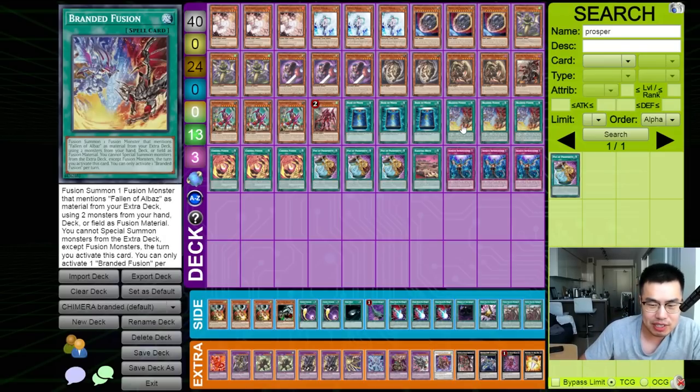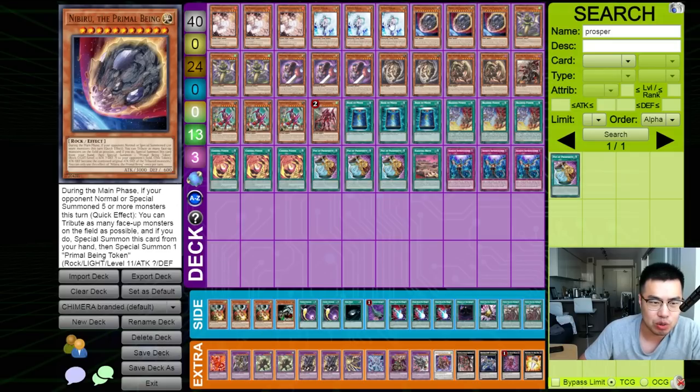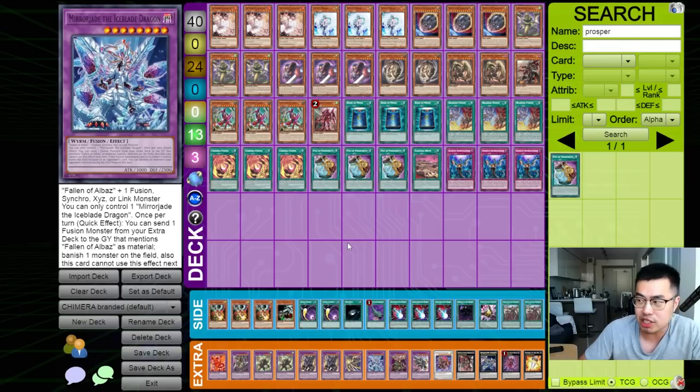Branded Fusion is just an insane extender mid-to-late game. You can also dump any copies of Effect Veiler, Nibiru, or Mirror Sword Knight himself as a light to go into Albion, the Branded Dragon, into Mirror Jade — to just control the board and go for powerful OTKs.